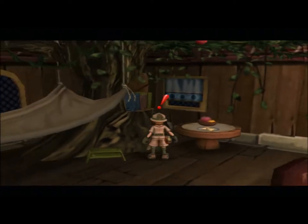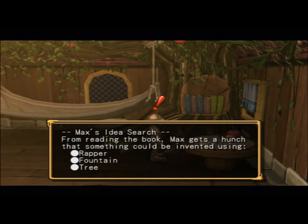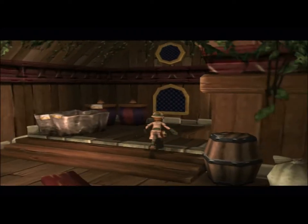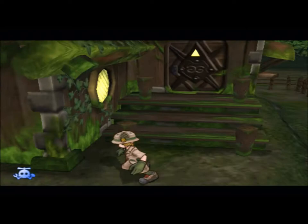Alright guys, welcome back to Dark Cloud 2 Blind. So, in Furbit's house there's an idea search: wrapper, fountain, and tree, and that makes a trumpet gun. We don't really need it because I invented it just to see what it was, and it's worthless.